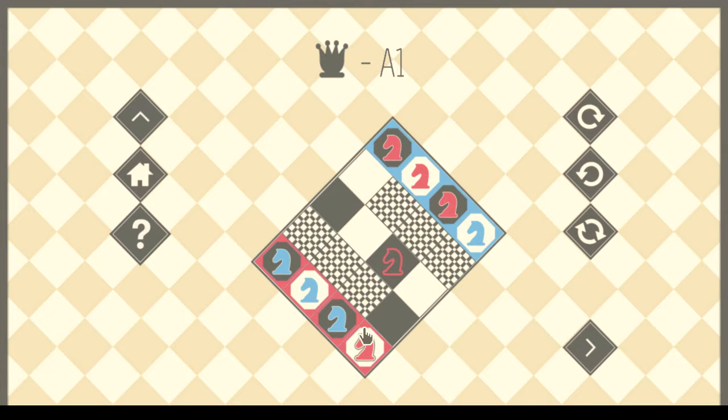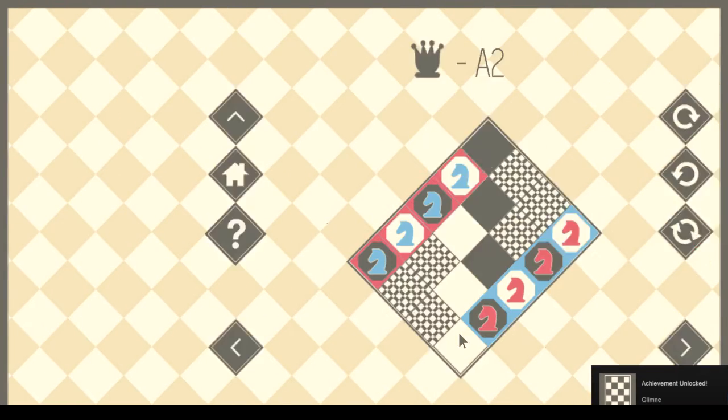So now what should we do? Likewise with the other corner — exchange these knights. And what do we do with our remaining knights? Surely we just do this, right? Well, that looked more challenging than it ended up being.